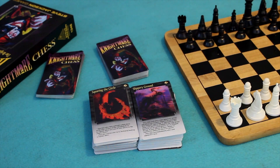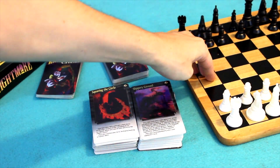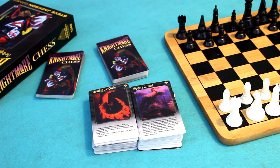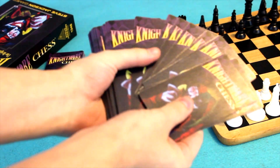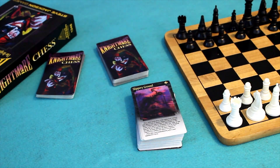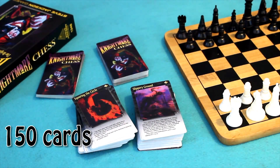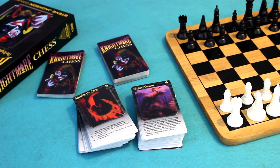All right, everyone. Here are the components. The chess board here — I know that's a bit misleading — does not come in the actual box. All that comes in Nightmare Chess are these fistfuls of cards. The cards are really well produced, linen finished, and they're about as big as my hand. There are at least a good 200 cards. That is what comes in the box — those are the components of Nightmare Chess.